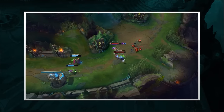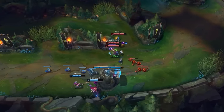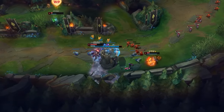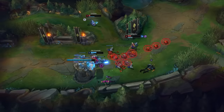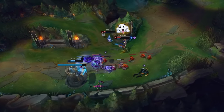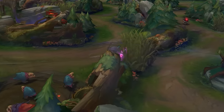He heads towards bottom seeing that his bot lane is crashing a wave. Since he's on such a strong power spike, they coordinate a dive and kill Jinx. They do end up trading one for one, but that is obviously worth it. Jinx misses a ton of farm and is going to fall desperately far behind, putting Aphelios in a very easy position to win this lane and scale to carry.